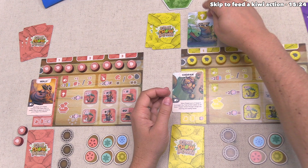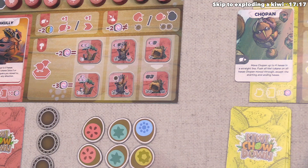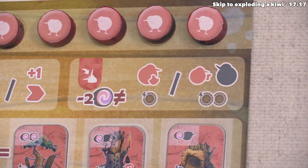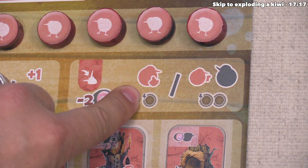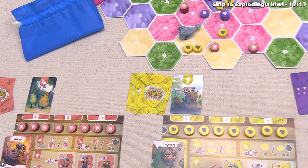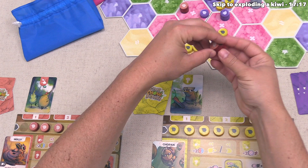Yellow is done with their build action and draws another card. Now it's time for the red player to go — they've decided to perform a feeding action. The way this works is they have to spend two food, and they must be two different types. They've decided to spend blue and yellow food. After spending the food, they can target one of their own kiwis or one of their opponent's kiwis to feed it. If they target their own, they gain one random domain token from the bag; if they target an opponent's kiwi, they get two domain tokens instead.